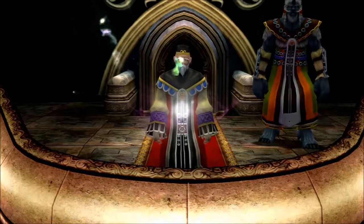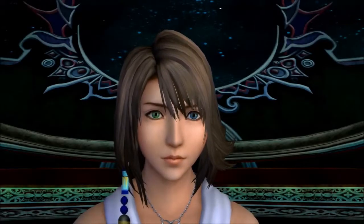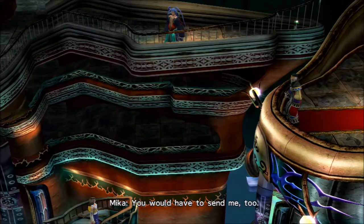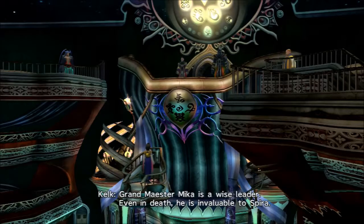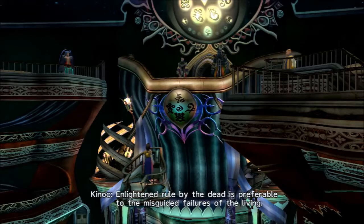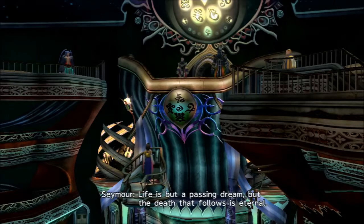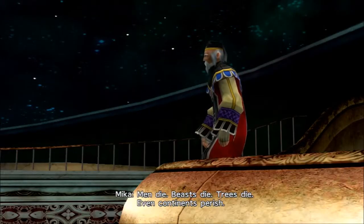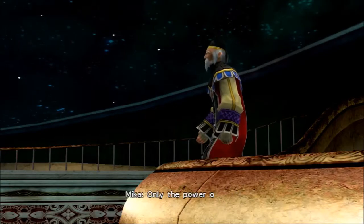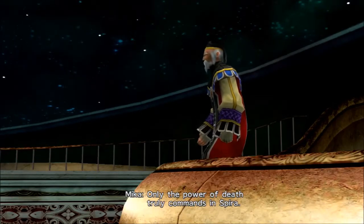Come on Mika, send the unsent to where they belong. You're the wise ruler of Yevon, you should know the rules. Why are you laughing? I don't like laughing. Laughing's not good. Grand Maester Mika is a wise leader. Even in death, he's invaluable to Spira. Yeah, but it's so crooked, it is unreal. Enlightened rule by the dead is preferable to the misguided failures of the living. And everyone just seems to have accepted this. A life is a passing dream, but the death that follows is eternal. Men die, beasts die, trees die, even continents perish. But I am still alive. The power of death truly commands in spirit. Resisting its power is futile.